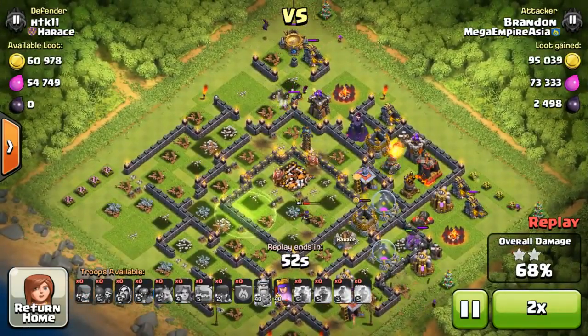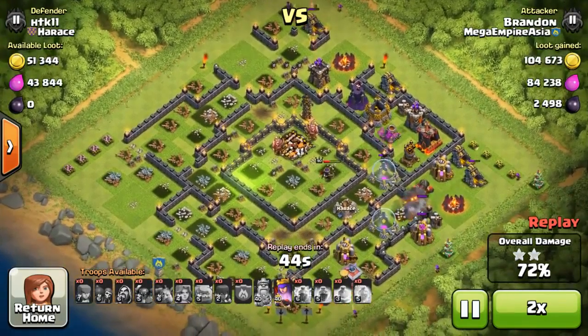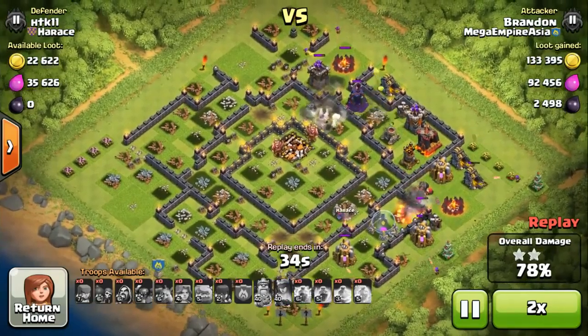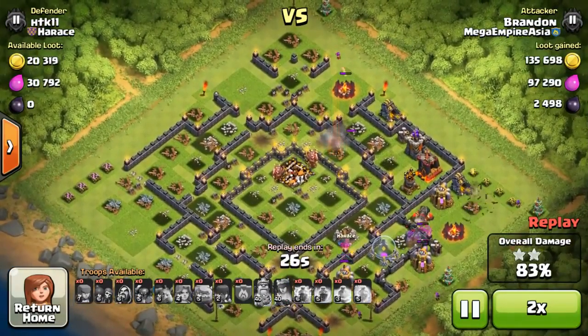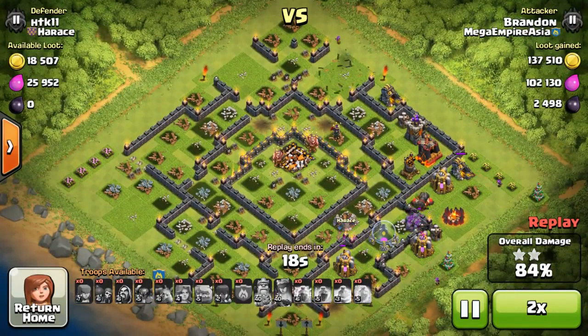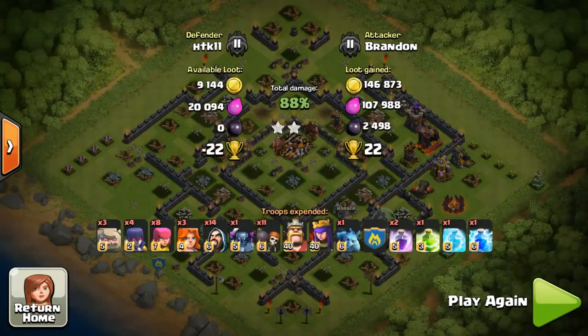Looking at the top, I just dropped a minion as there is a cannon over there with no archer tower to take the minion out. The Queen is now at very low health. We've gotten to 70%, and she's using her cloak. But unfortunately she went to target the gold storage, making her not take out the archer tower as fast. So we didn't manage to score 3-star for this, but it's okay — we still got a high number of cups: 22 cups.